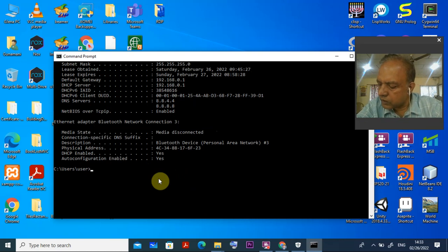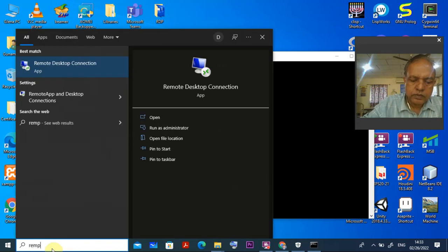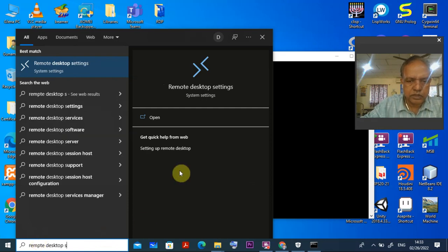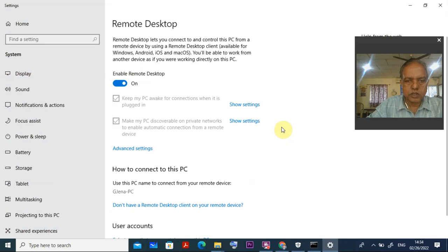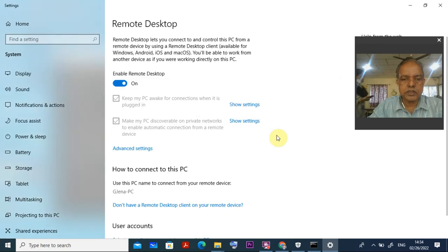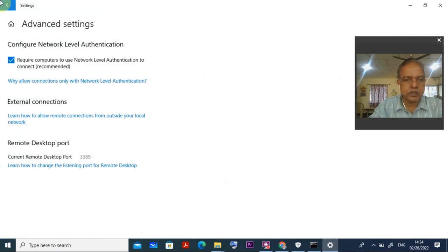Now you have got everything you wanted from the system. Next, go to the Remote Desktop settings. Type 'Remote Desktop settings' in the search. Once you click it, the Remote Desktop settings will appear. Initially the Remote Desktop will be disabled — it was showing as disabled. Then you have to enable the Remote Desktop. Put the toggle on and confirm, and you can see 'Enable Remote Desktop' is now on. If you go to Advanced Settings you can find more details, but it is not required at this stage.